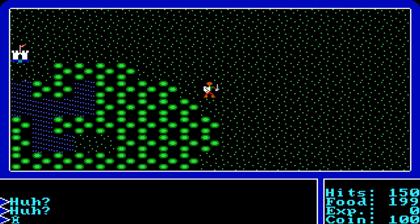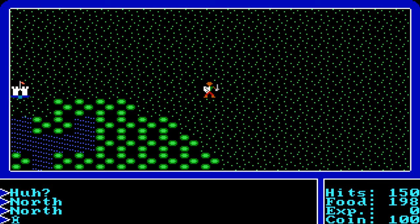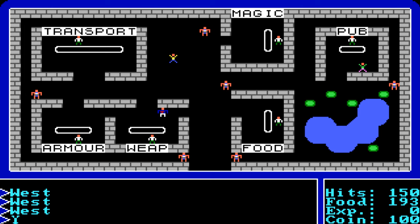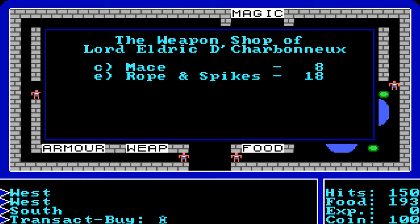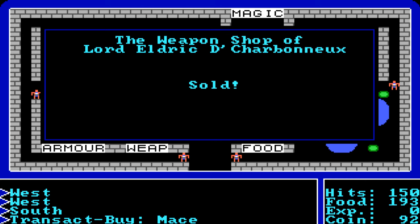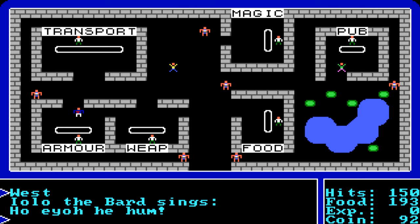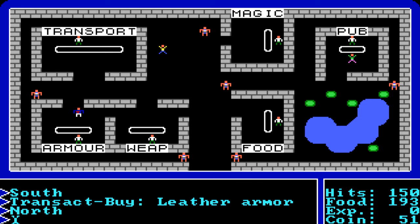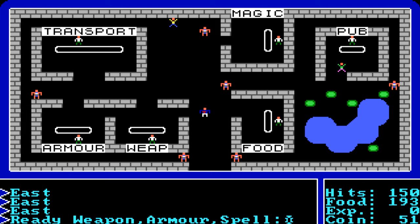Starting out in Ultima 1 can be very rough, so here's how to get going. First, go to the City of Britain — not the castle — and hit E to enter. Buy weapons and armor. If you're a wizard, a mace is a good start since that's what you can afford initially. More you level up, more weapons become available. After getting a mace, buy some leather armor with your remaining coin.